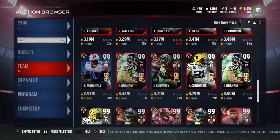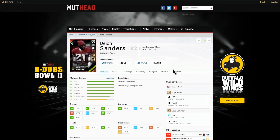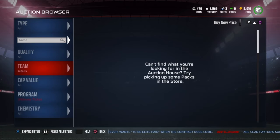There is also a 99 Deion Sanders — going to pull him up on the screen. This 99 Deion Sanders has 99 speed, 99 acceleration, 98 agility, 56 strength, 99 jump, 97 awareness, 97 play recognition, 98 man coverage, 98 zone, and 87 press. This Deion Sanders card looks really freaky — it's glitchy.